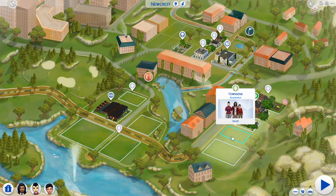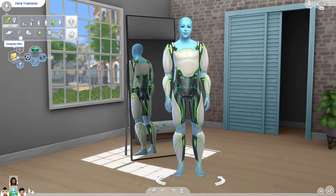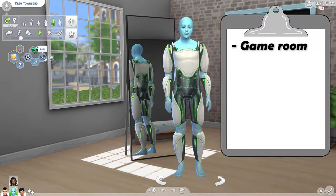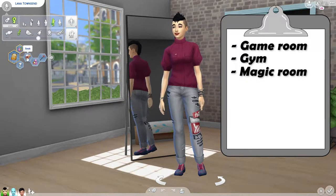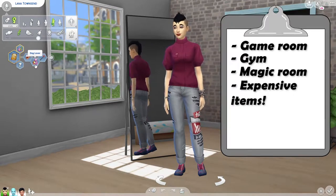You don't need to know the story, but I do like to build houses with the family in mind. Here is Drew in his natural form - he's actually a computer whiz, a quick learner, likes to stay active, and is a little bit geeky. So I'm thinking we build him some sort of game room and also maybe a little gym. His wife wants to get into sorcery, so maybe we'll build a room for her to do her magic.